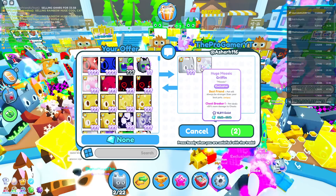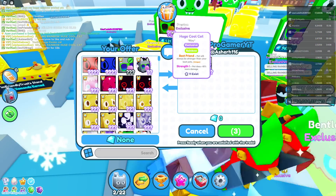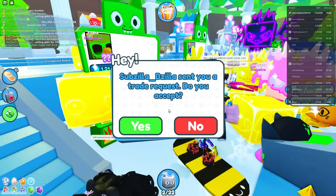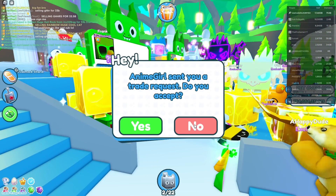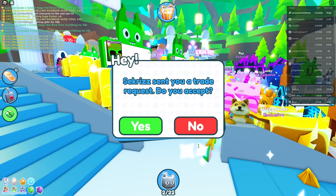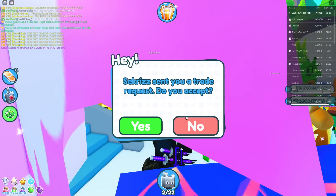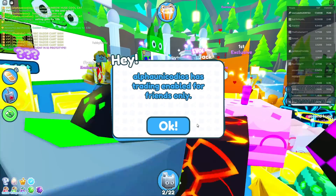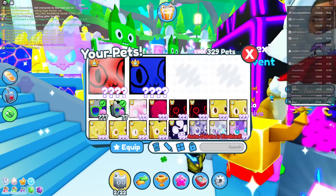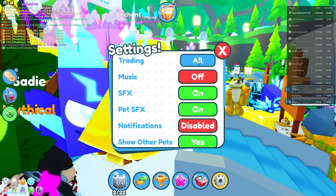Wait a second - someone got a rainbow huge cool cat! A rainbow huge cool cat is crazy. Hold on, I gotta trade alpha. Someone's got a rainbow huge cool cat, that is insane. Stop with the trades - I need to trade that guy.